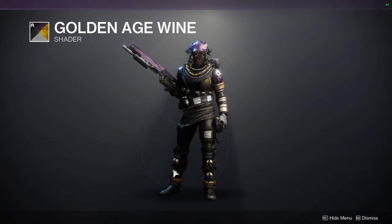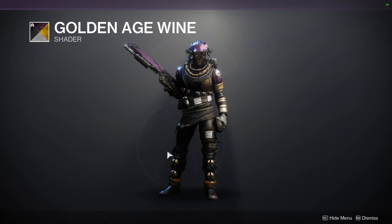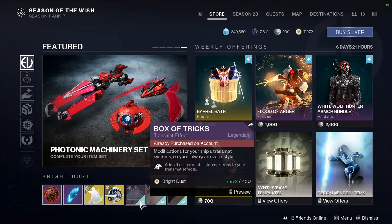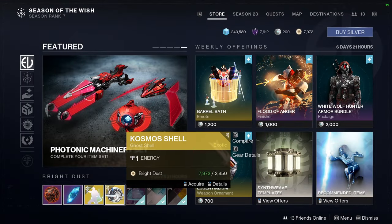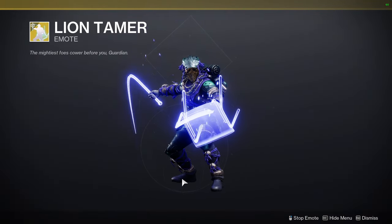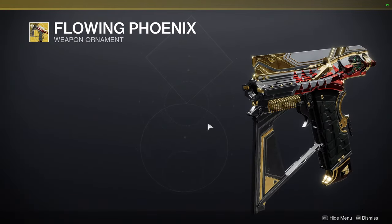So Golden Age Wine — in the challenge video I said I liked it, and it does look cool on this armor. But usually I hate this shader. Princely Presence — this shader is the brightest thing, which is unfortunate. We have Box of Tricks, Cosmo Shell, Lion Tamer, and then at the bottom we have Flowing Phoenix, which literally just looks like a shader change to me.